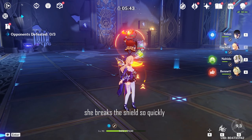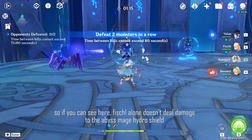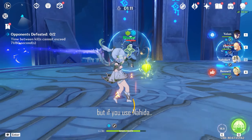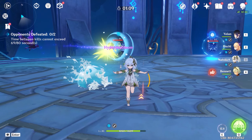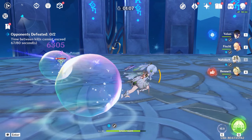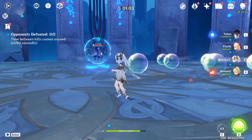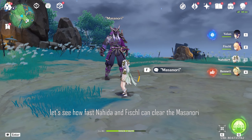Wow, she breaks the shield so quickly! As you can see, Fischl alone doesn't deal damage to the Abyss Mage hydro shield, but if you use Nahida — look at that — it just breaks the shield so quickly. This is one of the fastest shield breakers I've ever had.